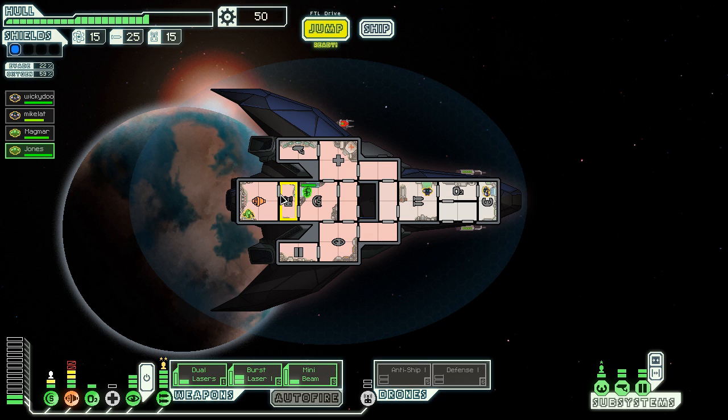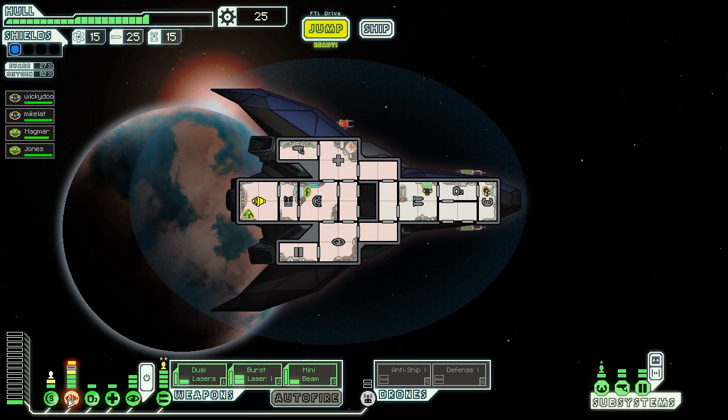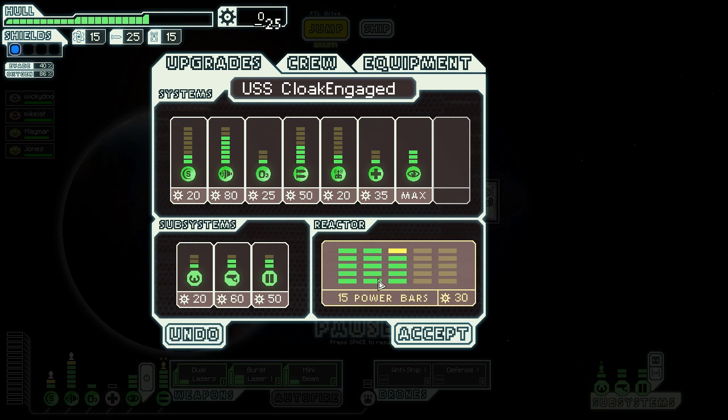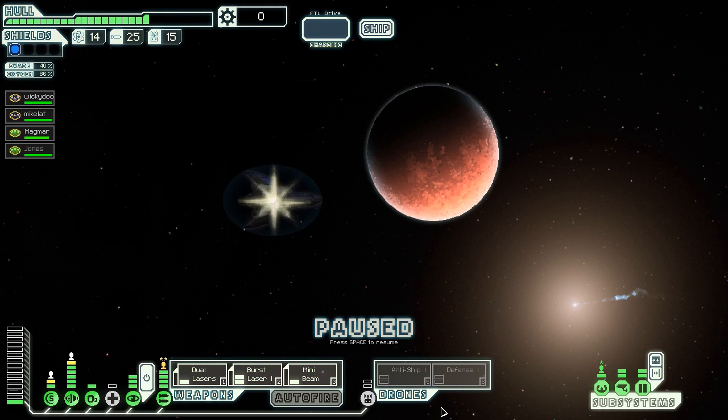The good thing about having such a weak crew - these are the main people I have on things that I don't want to take them off, like shields and weapons and piloting. The two people I'll most need, I can keep them where they are because I can kind of guide them to the med bay where the Zoltans can handle them, which is kind of nice. I feel I should get one more power bar - I love the power bars. I'm doing it just so I can get one of the defense drones up.